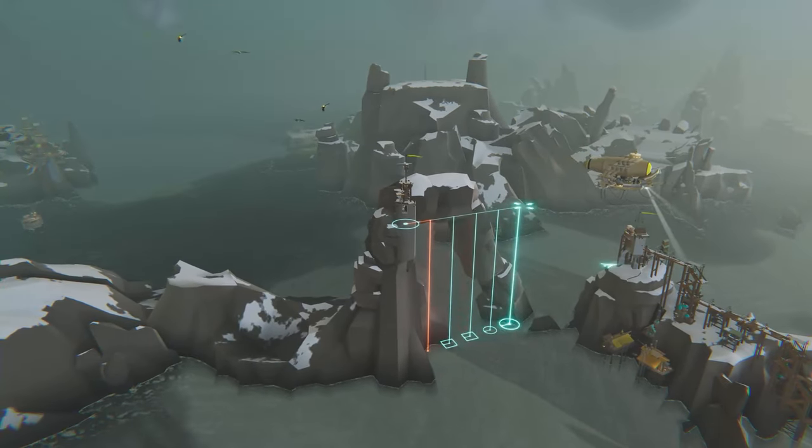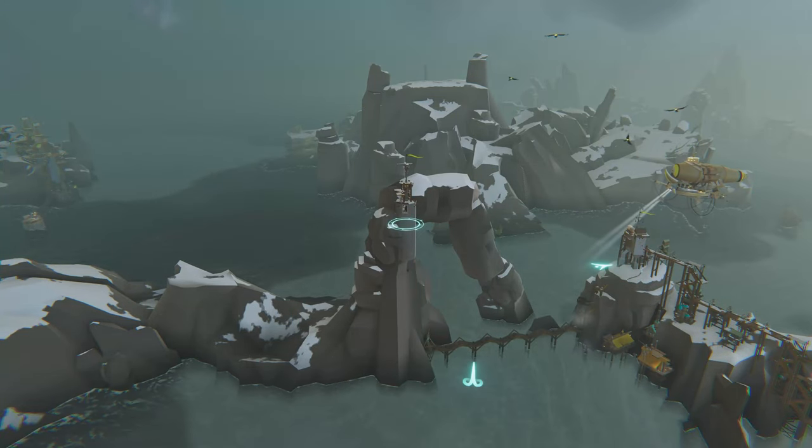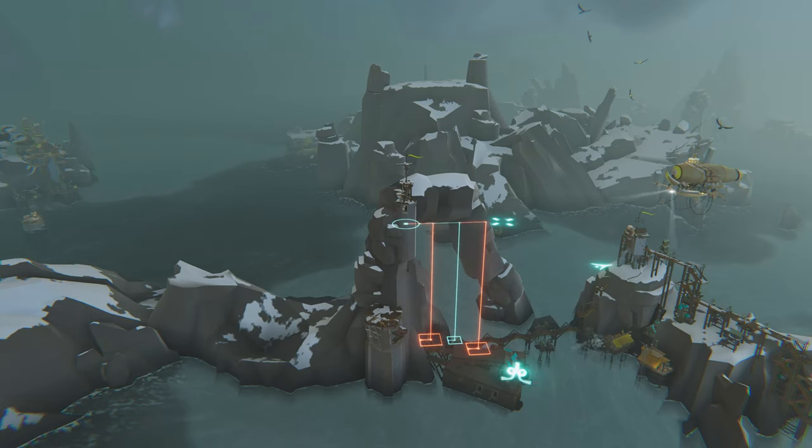The other way is by building from the ground — simply start building towers and connecting those towers with walkways. Once a tower is connected, you can start adding foundations to it to sort of expand your settlement.